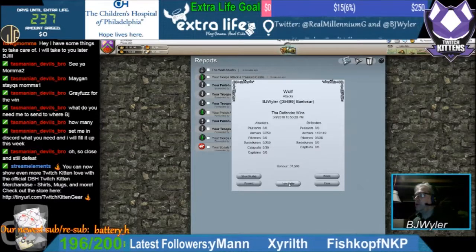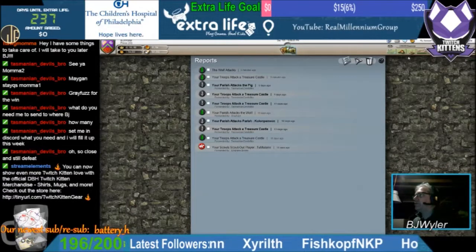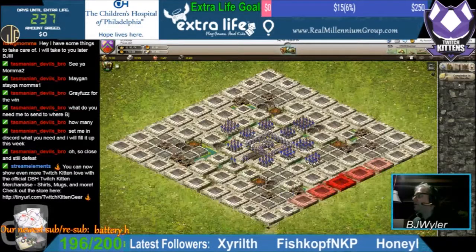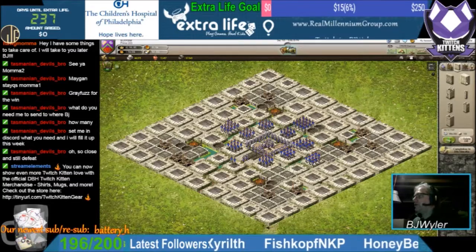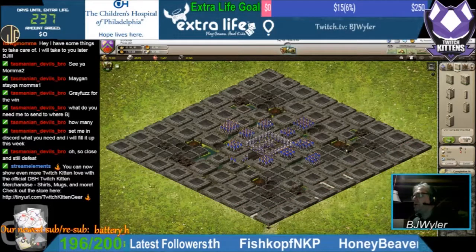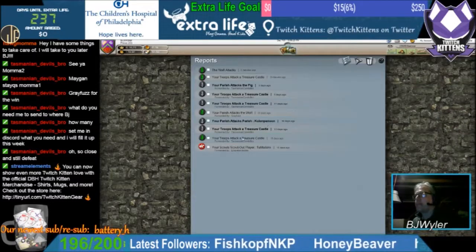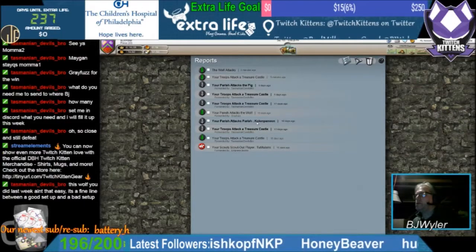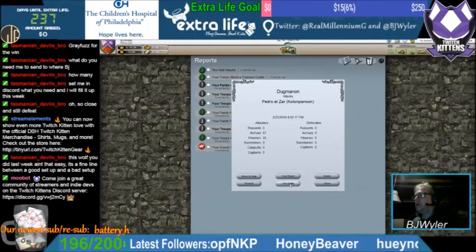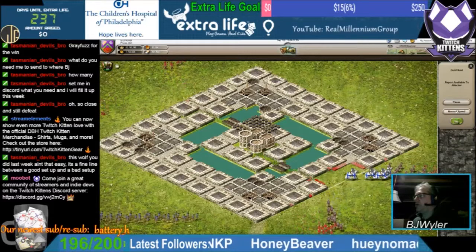We defended - nice, another pillage. Let me go in and repair so I don't forget before I end today. I do have to make dinner, so I think I'll save Taz's treasure castle attacks for next week. Let's just take a look at mine to get that out of the way. Actually, let's take a look at Doug attacking Pedro's parish - probably just a quick gold raid.